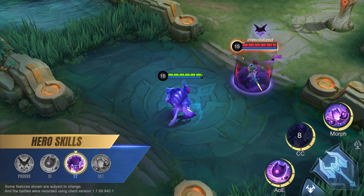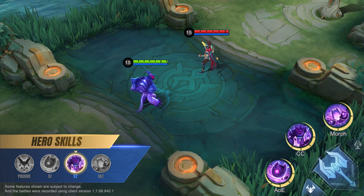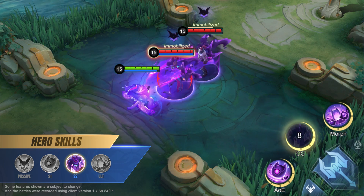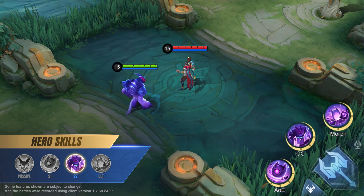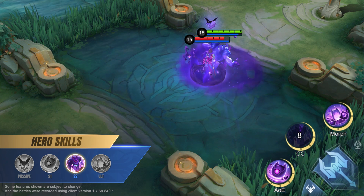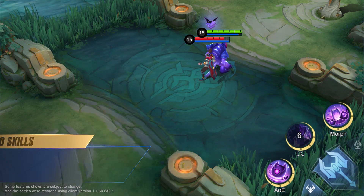Second skill: Pass! Glue stretches forth to deal magic damage to enemies in his path and immobilize them. If the skill hits a Goo, Glue will charge over to it, dragging enemies in his path in the same direction for a distance.